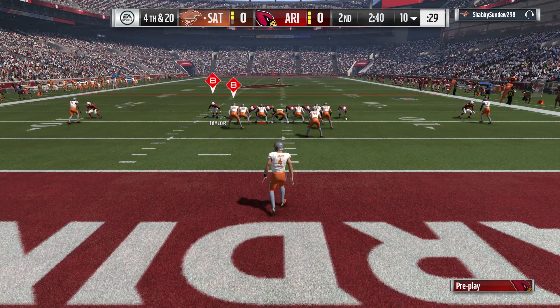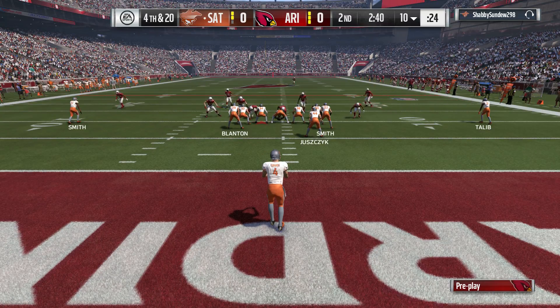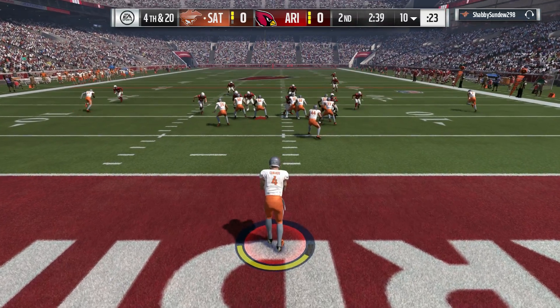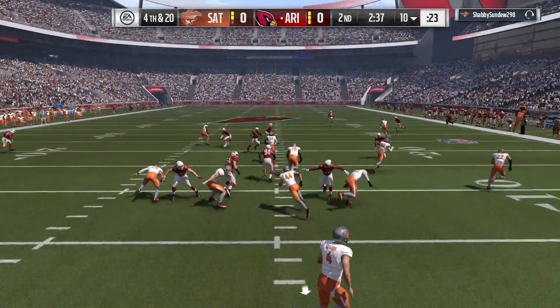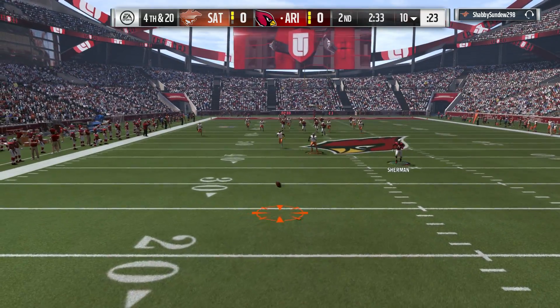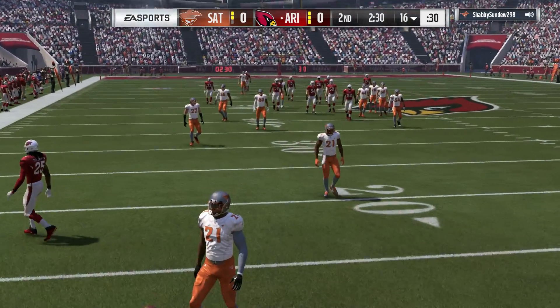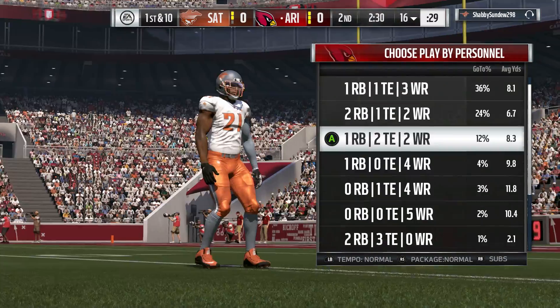Here's Lachlan Edwards now — on to punt, though he faked it earlier but was unsuccessful. This will get inside the 20 and be downed just outside the 15-yard line.